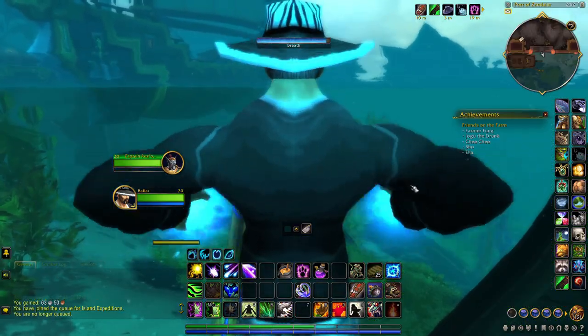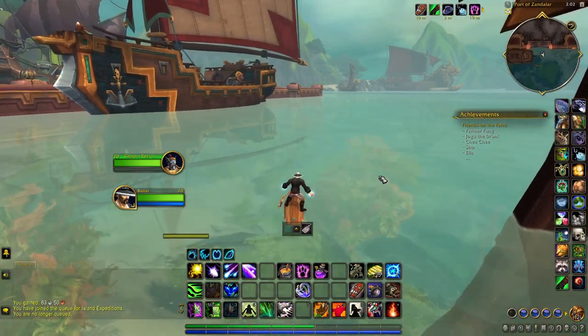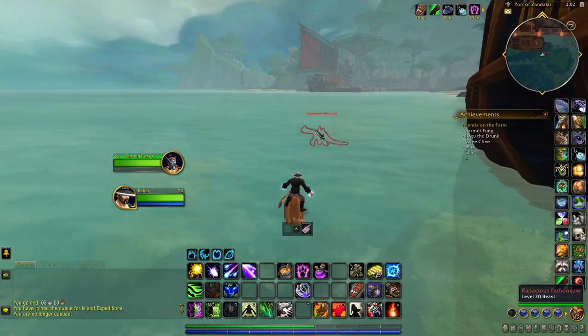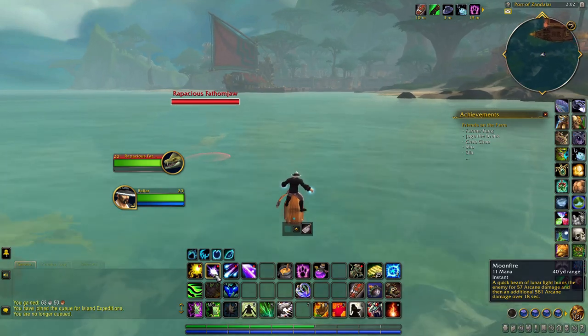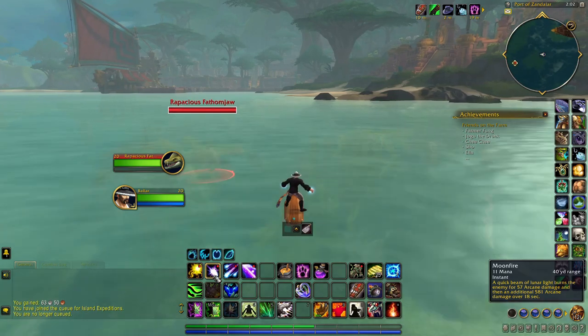Water combat: if you're in the water, you can always cast the toy, then spacebar to jump up and it'll put you on it. In this case I'm going out looking for trouble, but sometimes you'll notice you're on the board and you'll get aggro from a shark or some other kind of mob. You can actively engage with combat without losing the board.